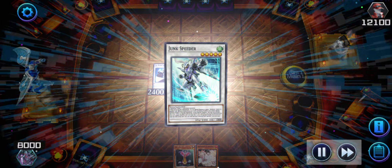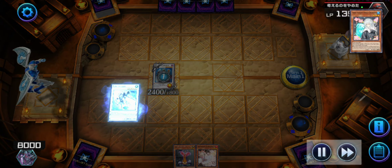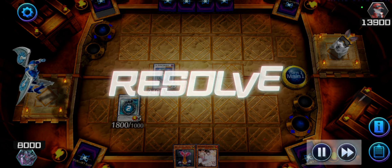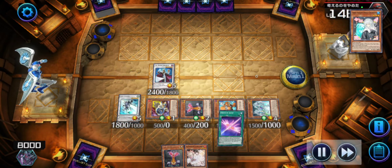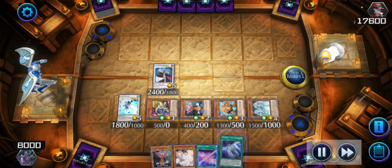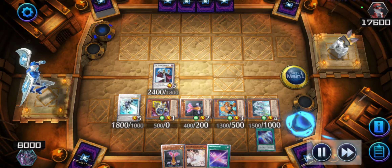That was pretty much what I was trying to do here, and I'm just doing my normal synchro deck combo with Majestic Shooting Star, Supernova — just the usual green scale synchro, the Yusei Fudo, Jack Atlas combination. I just wanted a synchro deck.